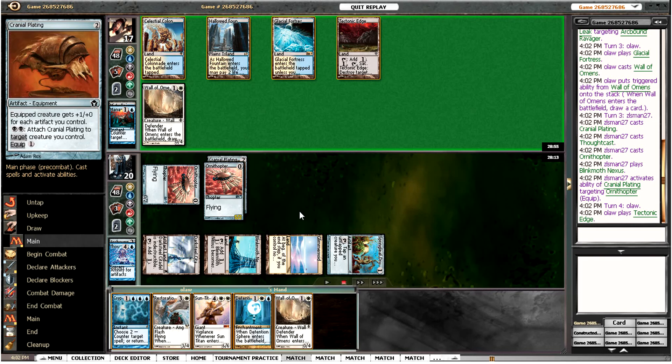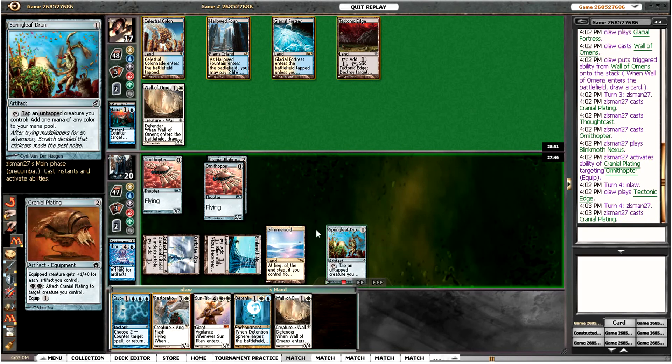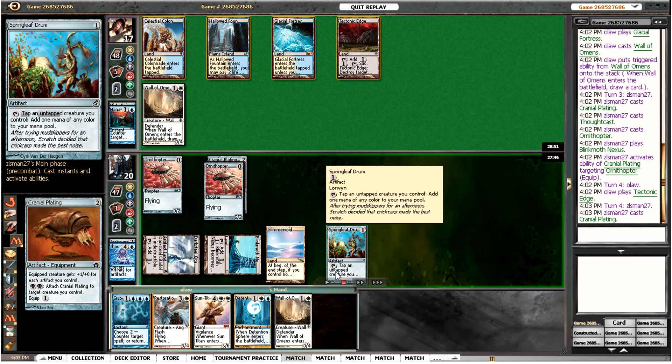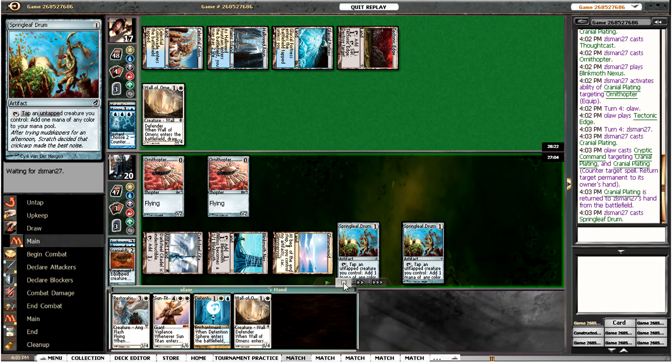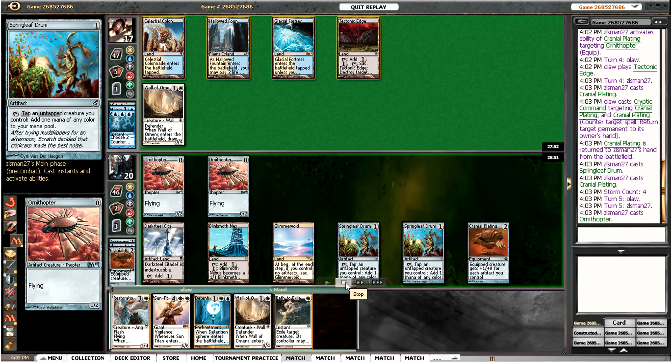The opponent plays a Cranial Plating, perhaps another Ornithopter, and there's a 5/2 there. Not quite sure what I do here — obviously we could Detention Sphere away the Ornithopters, but I'd much rather get rid of the Cranial Plating. We could potentially run out a Restoration Angel and draw another card with Wall of Omens. The opponent plays another Cranial Plating — I decided to Cryptic it and bounce the other Cranial Plating. It would have been much better to just use the Detention Sphere to get rid of both Cranial Platings — not sure that was the best play. But I think I'm going to end up using the Detention Sphere to get rid of this Cranial Plating anyway.